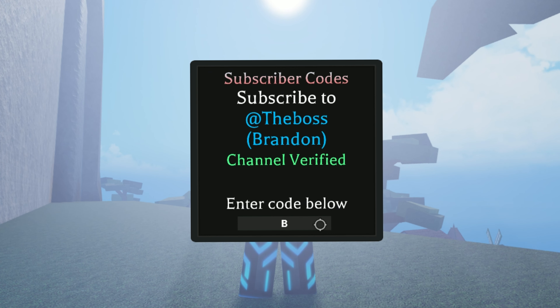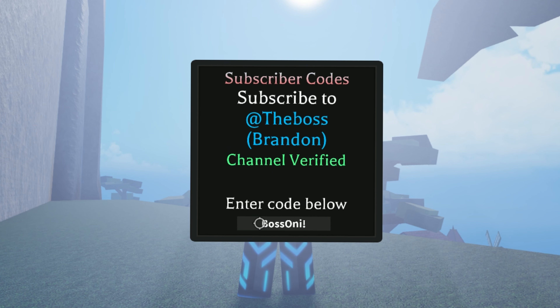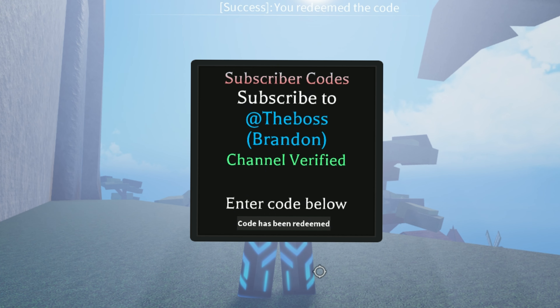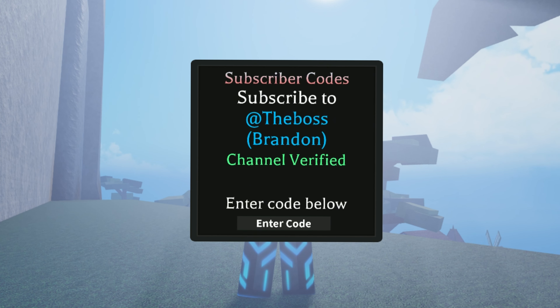The second code is: exclamation mark, then 'BOSS' with B and O in capital letters, followed by 'me' — so '!BOSSme'. Let's see if this code works. This code also works. Currently only two codes have been added in the new update. That's it for today's video, thanks for watching, bye bye guys.